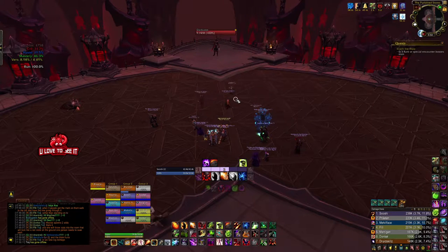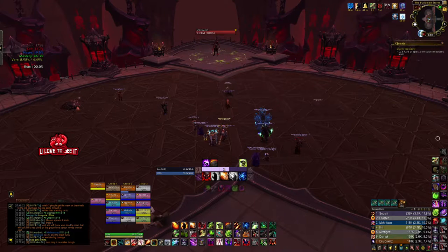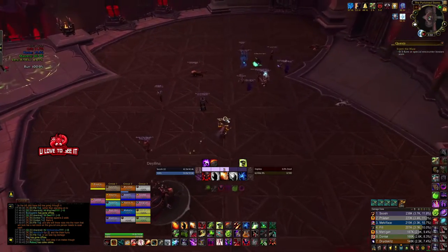For the boss, it will always be positioned where it is right now — you don't have to drag it away or anything. There's a mechanic where you will have a red circle around your feet. Bring that to the boss if you ever get it — you don't want to run with it because it will pop up an add that the tanks need to taunt as soon as possible. Just drop the circle next to the boss but a bit away from the group.